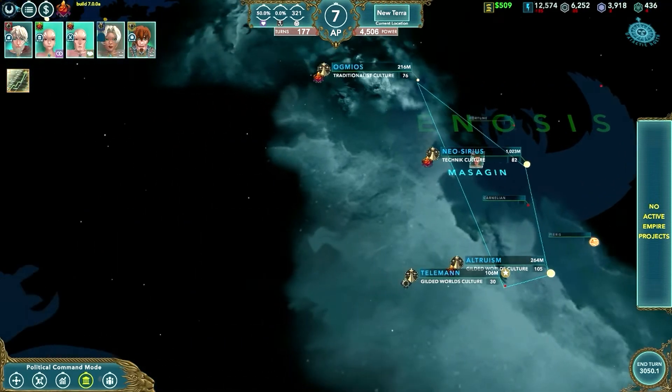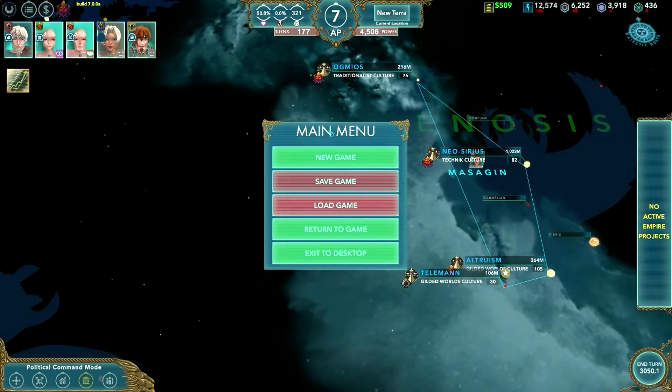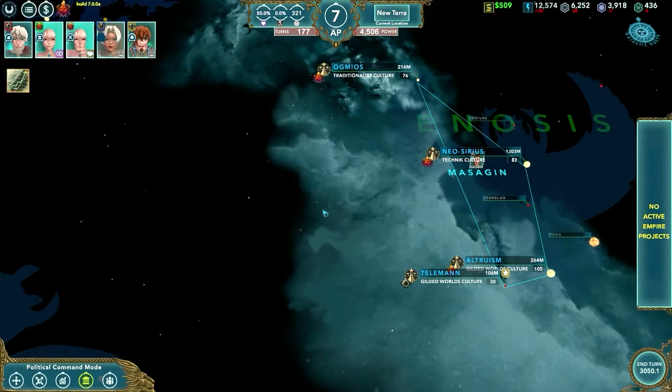Let's take a tour of the screen. Up here is your main menu. From here, you can go to select a new game. You will be able to save and load shortly in the next update, return to game, or exit to desktop. You'll also be able to select options such as video and graphics here. So, we'll go ahead and return to game.